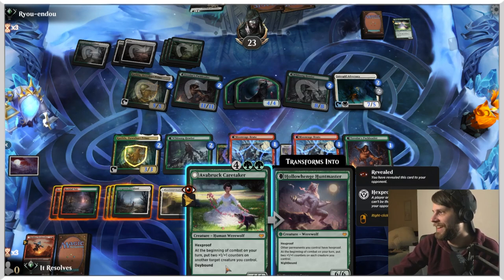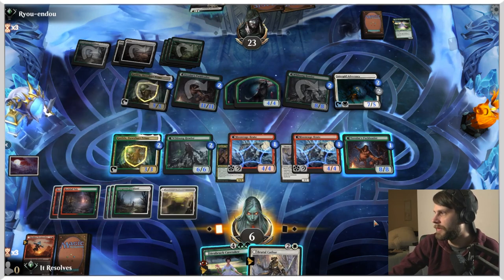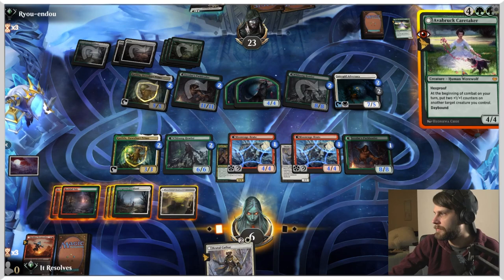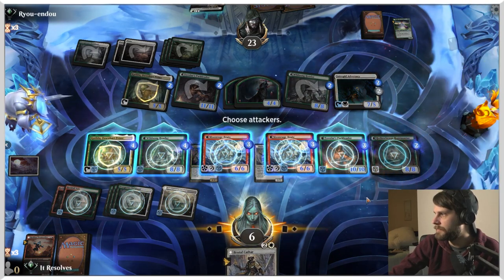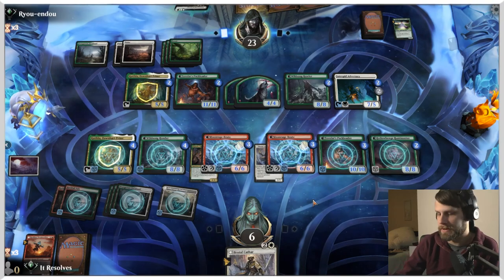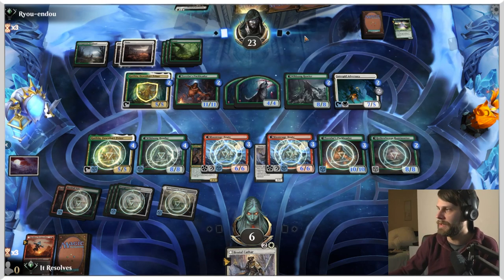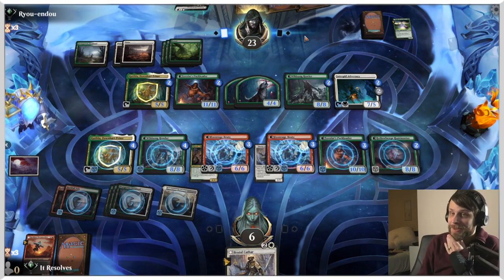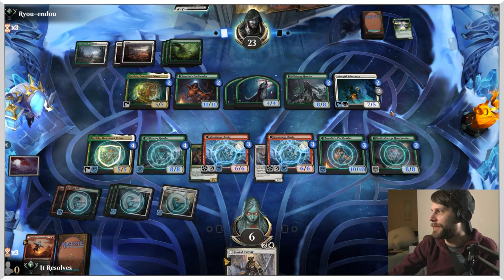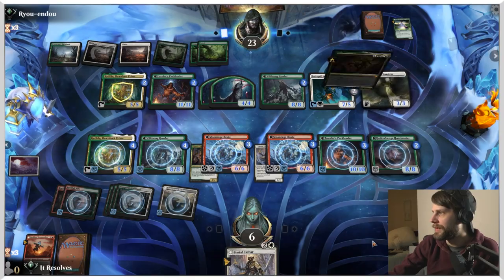We lived. Wolf or werewolf fights — target creature you don't control. I have a couple of options here. I kind of need to drop this down. We don't attack, I suppose. This is crazy — such a weird board state. Brutal Cathar is going to be really good as well, but we needed to give Hexproof to get around the fight effect here. This is a good game. This is a freaking cool game. What we could have done is fought off the adversary, which would have been quite good as well. But I think we're trying to play the safe game here.